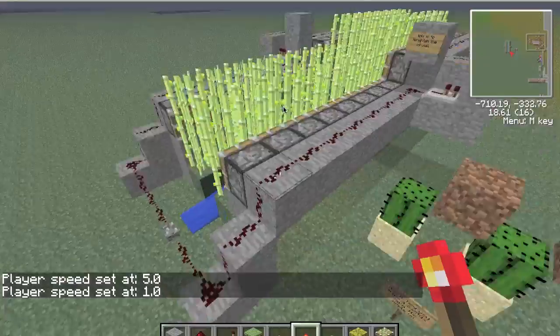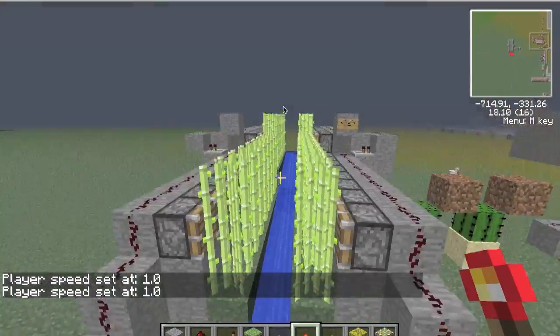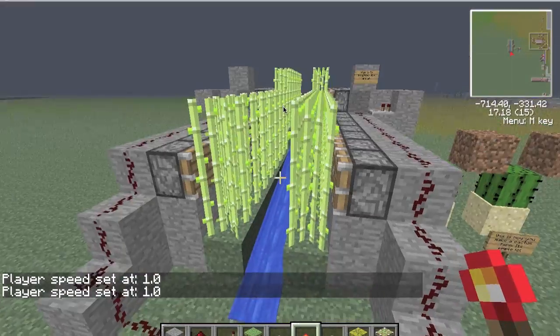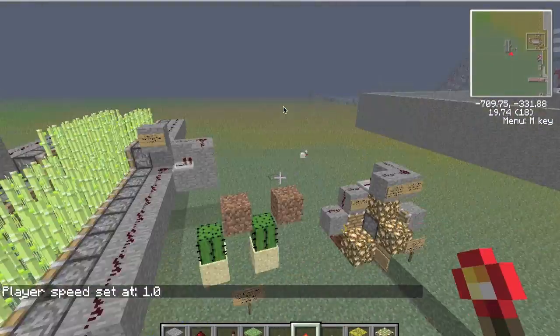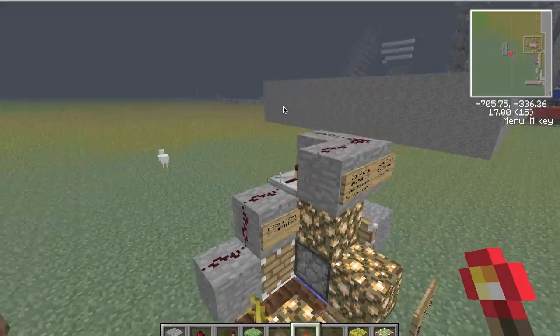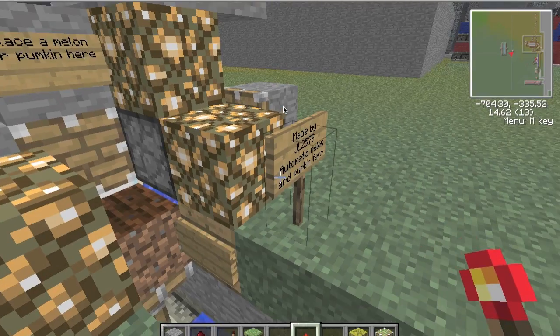Let's go to the farm. So this is how to make a sugarcane farm — you press this and the pistons go. It's not automatic because you need a clock; you need that thing over there to make it automatic.